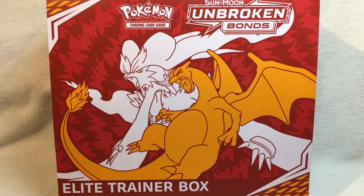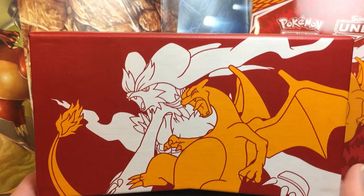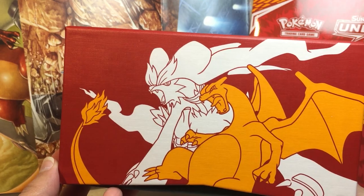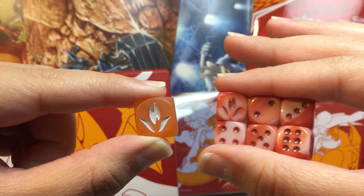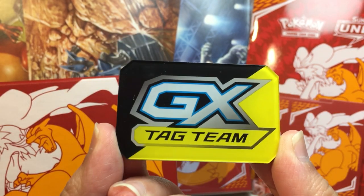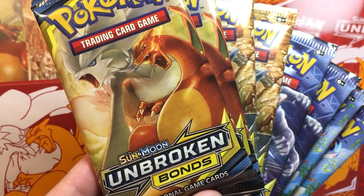Inside this beautiful Elite Trainer Box, you get a sleeve slash poster for the pack art, a book of spoilers, this handsome box featuring Charizard and Reshiram, matching sleeves and dividers, one large orange die, six smaller red and white dice, two acrylic damage markers, one acrylic GX marker, a pack of energy, and eight Unbroken Bonds booster packs.